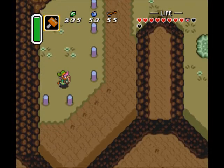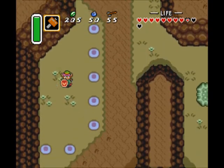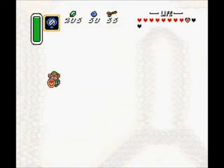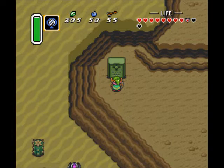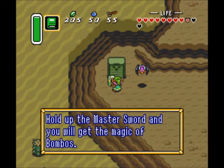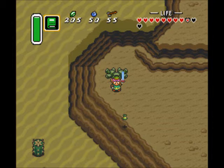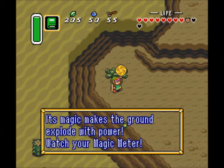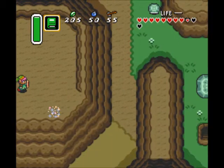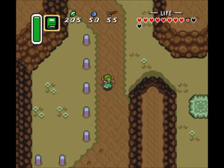We have this suspicious-looking patch of ground surrounded by these pegs. It doesn't matter if you pound them all off with the hammer - nothing special happens when you do it. But if you pull out your mirror and warp back to the Light World, we're here on this raised elevation outside the desert, and now we can finally access this little monument statue thing. It's in Hylian Moonspeak, so we need the Book of Mudora. If we hold up the Master Sword, we can get the magic of Bombos. And now we have acquired the Bombos Medallion - we can use it to cast a magical spell that will damage all enemies on the screen, but it costs a bit of magic.